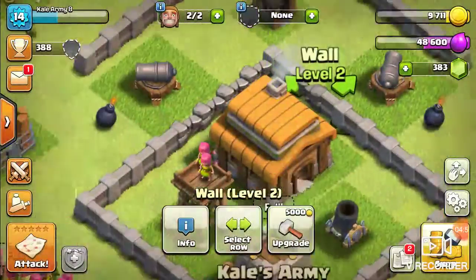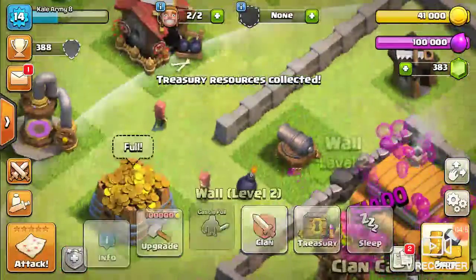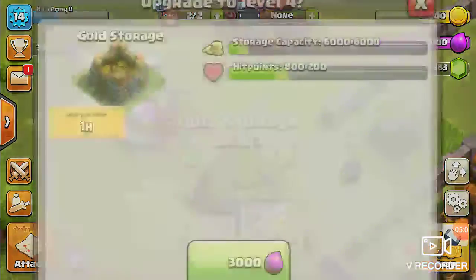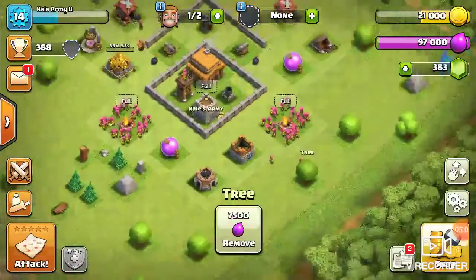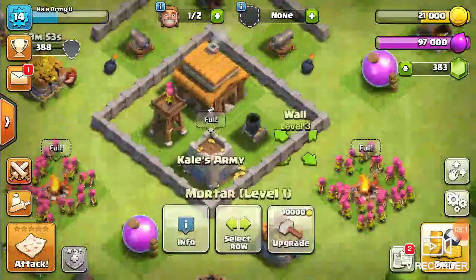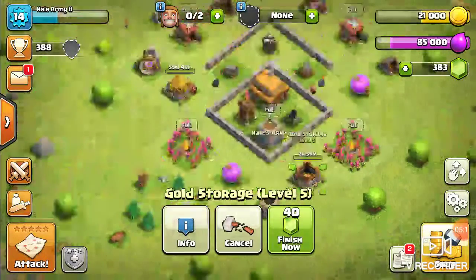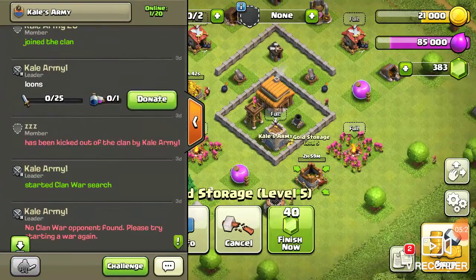We're gonna do a little work real quick while we're on it. We're actually getting somewhere on that front — Gold storage. We'll call it quits there. I should have saved that for Kale Army Progression, but oh well.